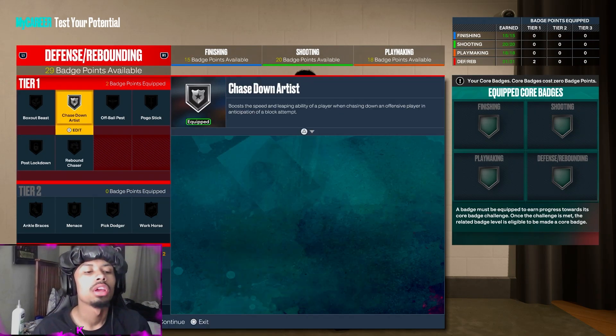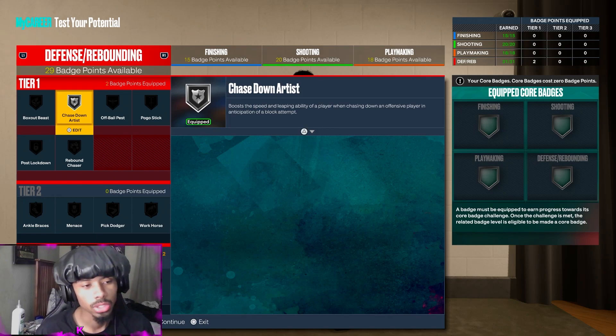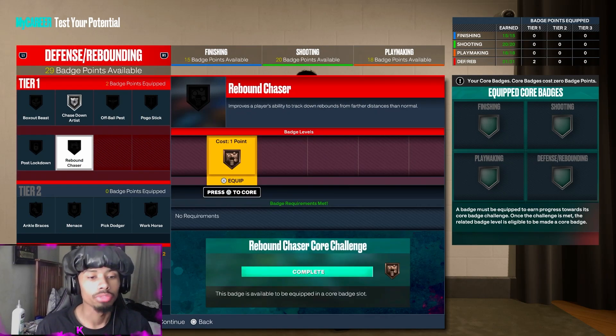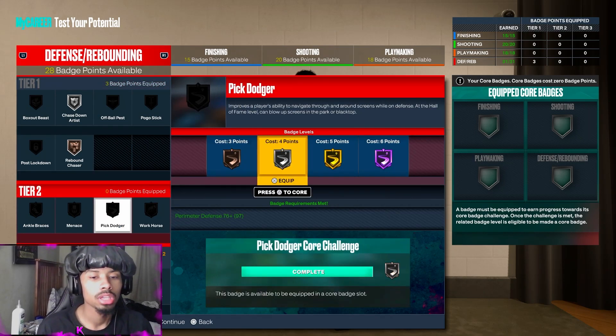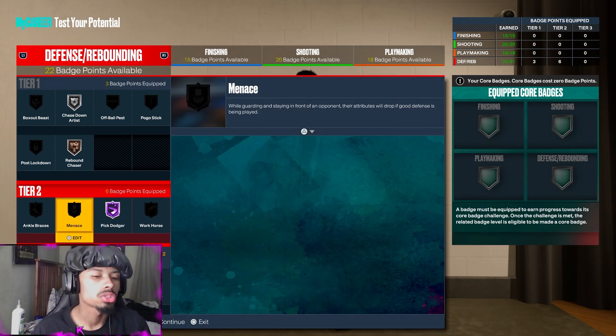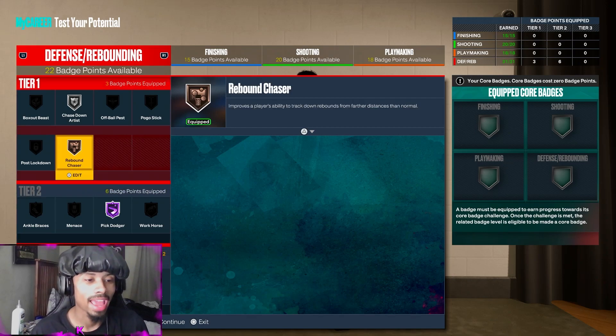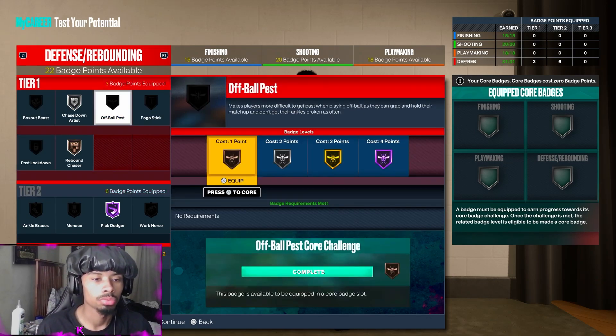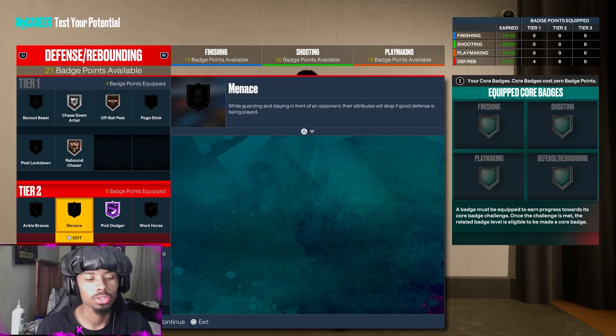Put Chase Down all the way to silver — you want Chase Down as high as you can, because why not? You want Rebound Chaser so you can help yourself get on the boards. Pick Dodger — of course you want that Hall of Fame. Get past all of that. You need like one more badge here, so let's put on Off-Ball Pass to get that one extra badge. Now you have 21.